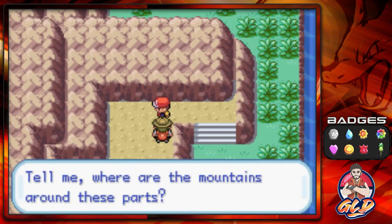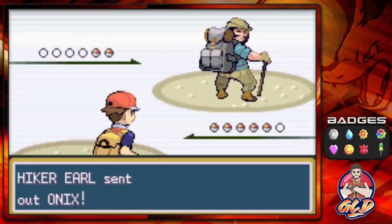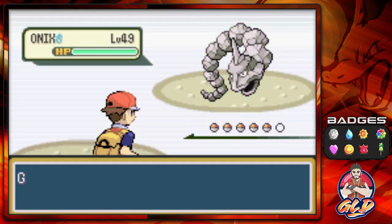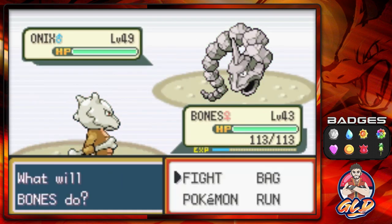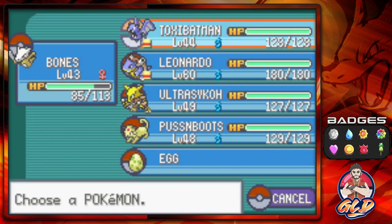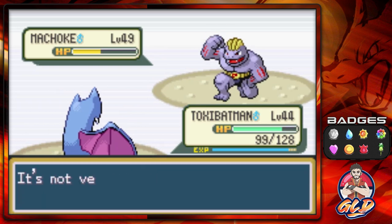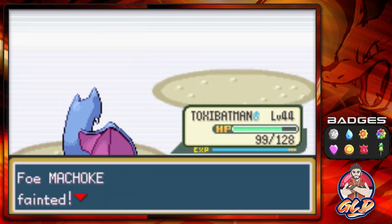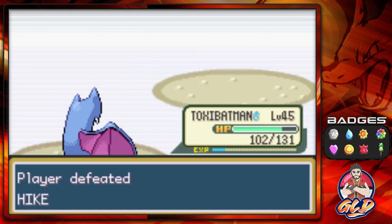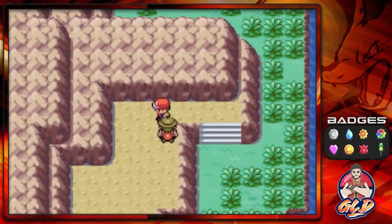I don't know where the mountains are around these parts because you can't really see. Okay, so here we are taking on Hiker Earl and he is going to be coming out with an Onix. Okay, Bones, do your thing — Brick Break, Brick Break, Brick Break. Cool thing about Onix in Generation 3 is that they can now learn Dragon Breath, which gives me lots of ideas.